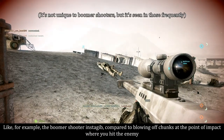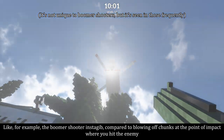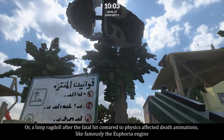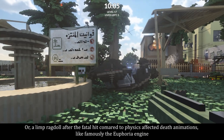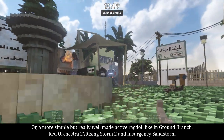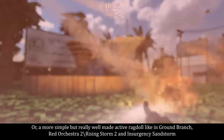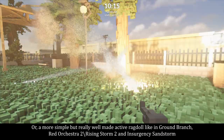Like, for example, the Boomer Shooter Instagib, compared to blowing off chunks at the point of impact where you hit the enemy. Or a limp ragdoll after the fatal hit, compared to physics-affected death animations like famously the Euphoria Engine, or a more simple but really well-made active ragdoll like in Ground Branch, Red Orchestra 2, Rising Storm 2, and Insurgency Sandstorm.